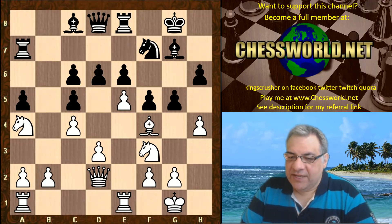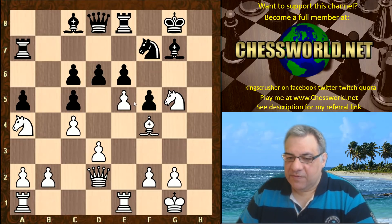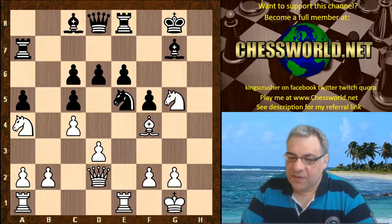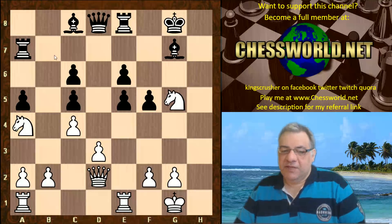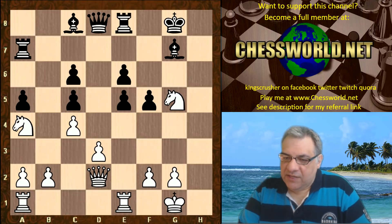Now g5, so black tries to break the bind of the position. White takes — hxg5 is played. It's here white plays Knight takes g5, giving up a center pawn to win that flank pawn in a way. Knight takes e5. Now Bishop takes e5. This does carry some risk because black is threatening things like Bishop h6 and Rh7, and to many players this would be quite scary for white. Is there enough for white to stop this kind of thing?